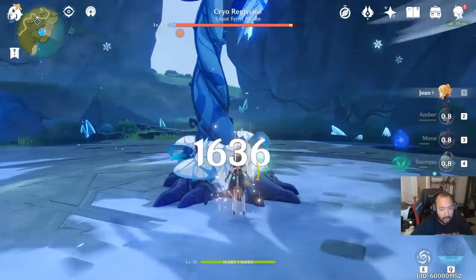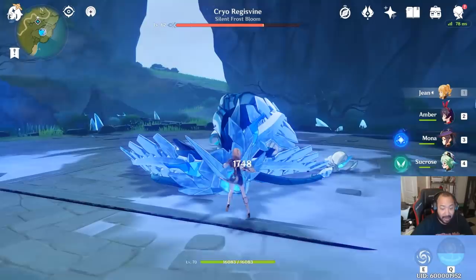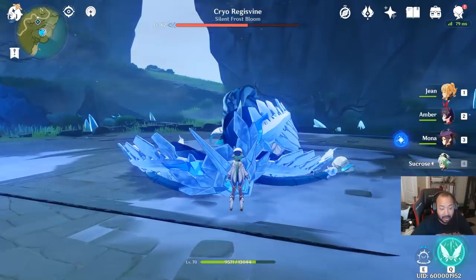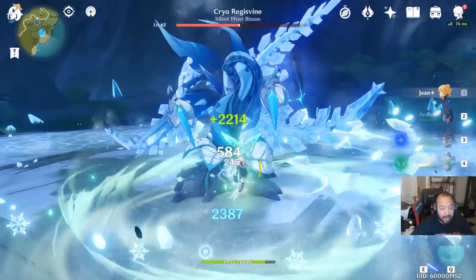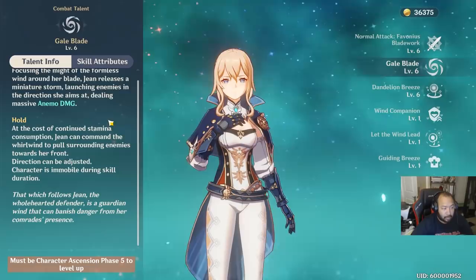What makes Jean unique is her Wind Companion ability: hits by normal attacks have a 50% chance to regenerate HP equal to 15% of Jean's attack for all party members. So if your party is hurt, you just use basic attacks and she will continue to heal everyone based on her attack stat. At 1993 attack, my Jean is healing for 332 on basic attacks with that 50% chance.